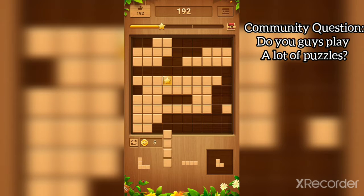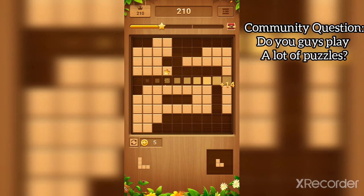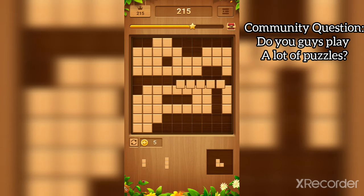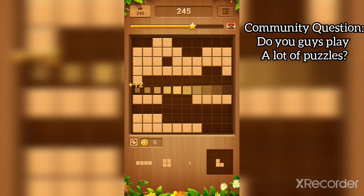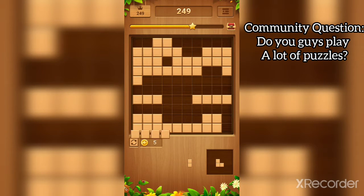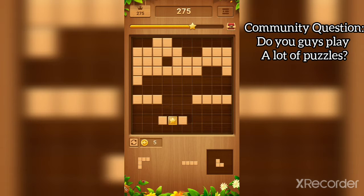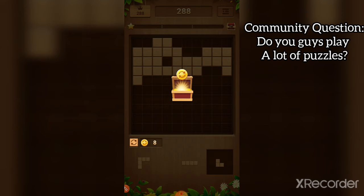I'll try to do a combo now — I love combos. Oh, rip. Okay, so we do like this, and then we do it like this — nice, nice! This is fun, oh this is fun, I like this game, it's so much fun. Nice, nice, nice — oh, we did it!